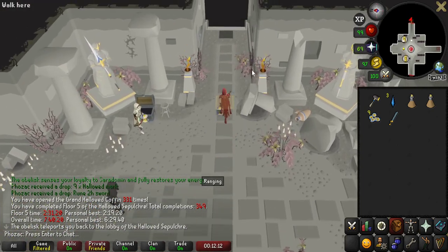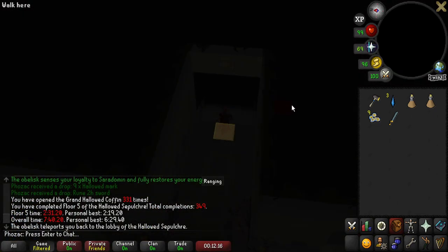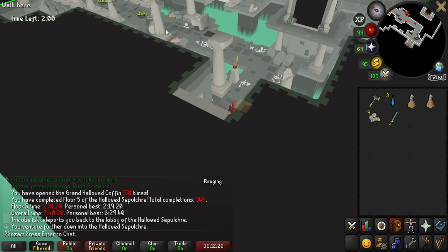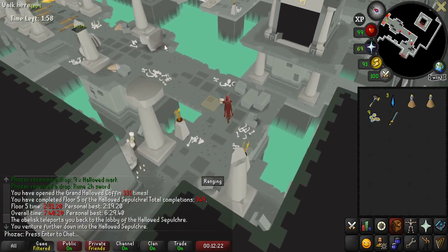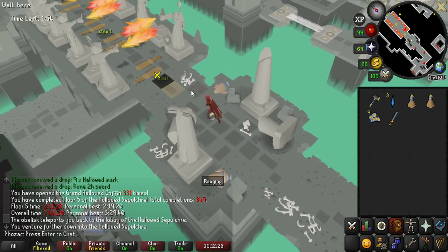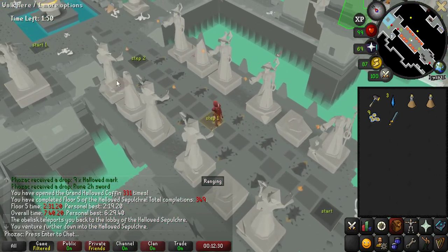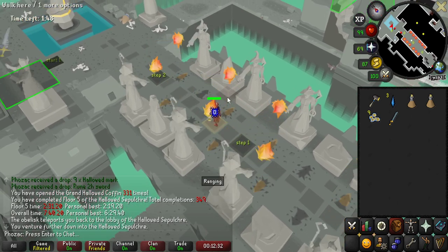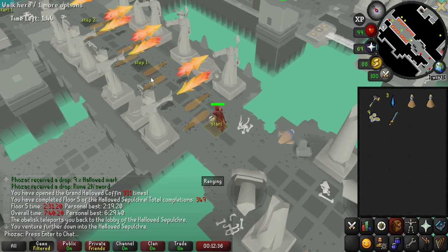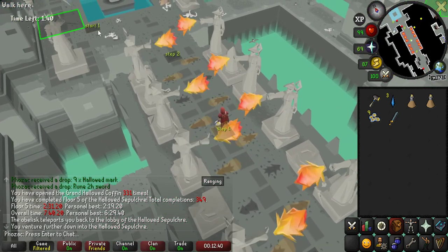Floor one is going to be a pretty simple floor — nothing crazy. Everything is pretty manageable. If you're failing on floor one like I sometimes do, it's just a matter of trial and error. I'll just let this clip roll out as this floor is pretty simple.